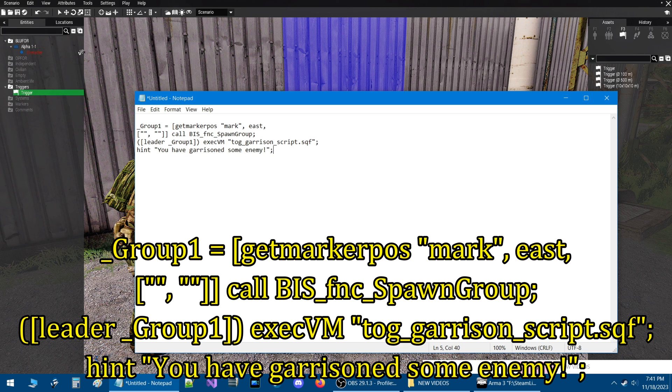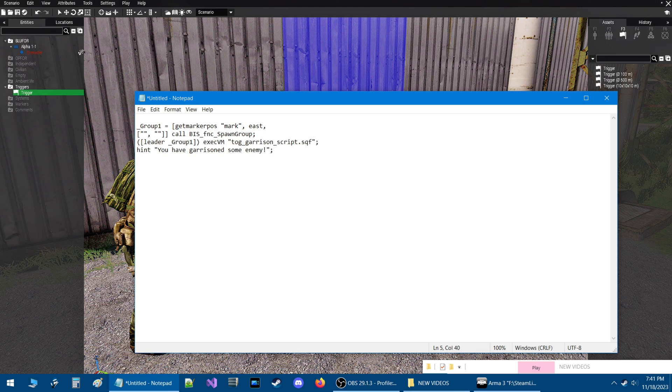Then hit enter again and type: hint space quote you have garrisoned some enemy exclamation point end quote and then semicolon. Let's review this code: group one is the enemy we're going to be spawning and they're gonna spawn on a marker named mark. This group is going to be east or op4. The next line has class names in brackets which we still have to get. This calls the spawn group function. The next line down is the leader of group one — the garrison script is called on the leader and the group gets garrisoned. This last line is a hint — it gives you feedback that you triggered the trigger.